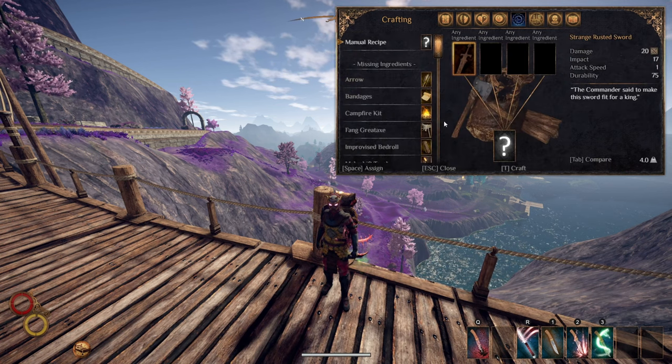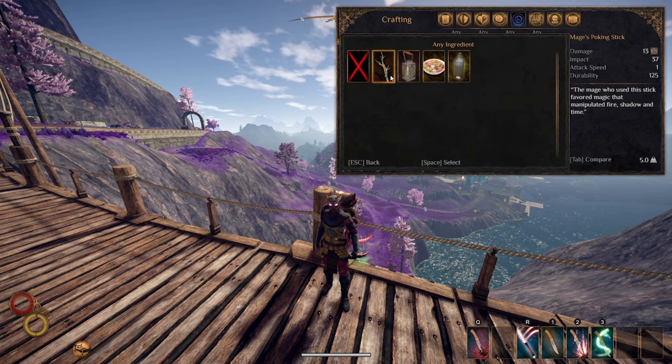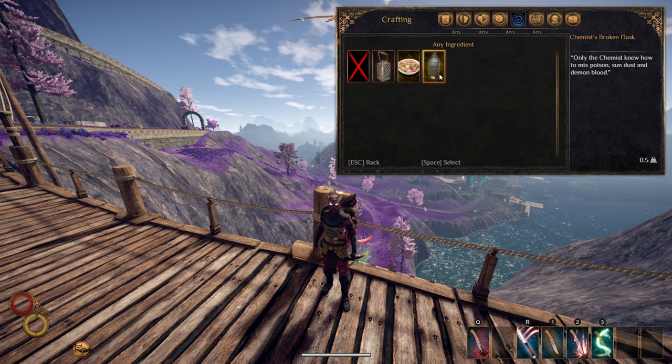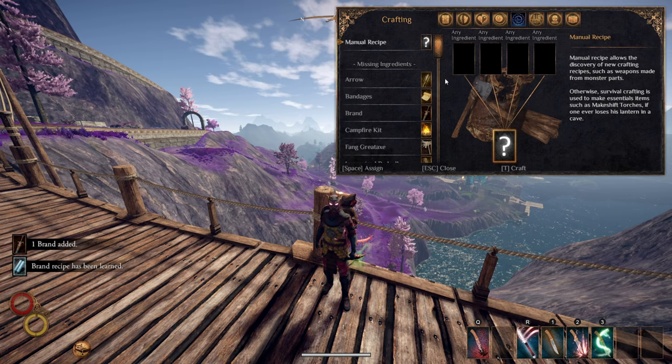Once all four of these items are yours, you can combine them in the crafting section of your inventory to get the sword Brand. It is an extremely unique item in Outward because most weapons require you to clear out a cave or defeat a certain powerful enemy.